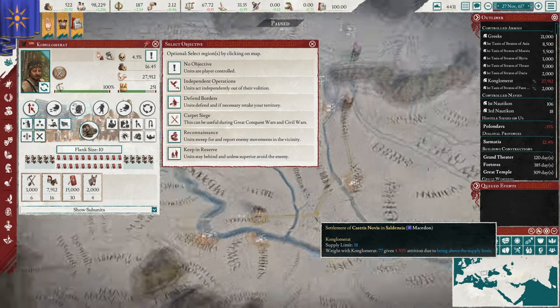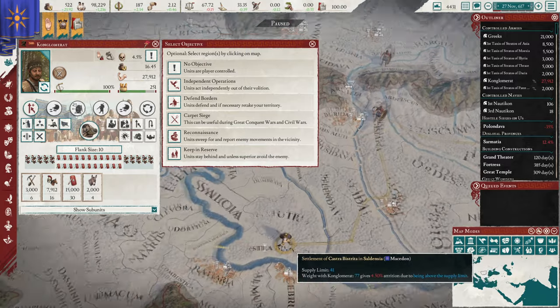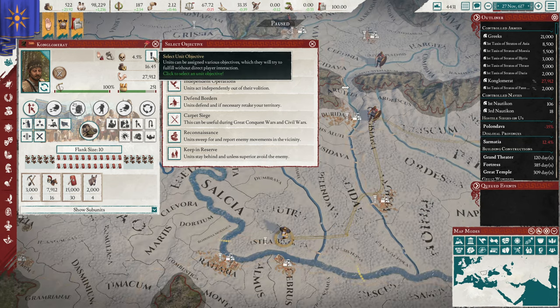Reconnaissance Units: sweep for and report enemy movements in the vicinity. A small fast force — say, light cavalry — can be used to simply run around trying to find the enemy and relay that information back to units on independent operations. Keep in Reserve: units stay behind and unless superior, avoid the enemy. This is for small units, whether levies or legions, that you want to keep nearby but not engage on sight.